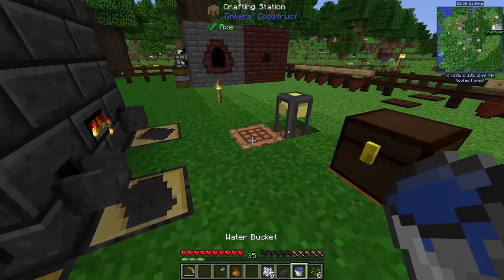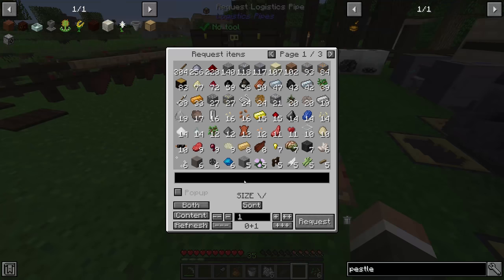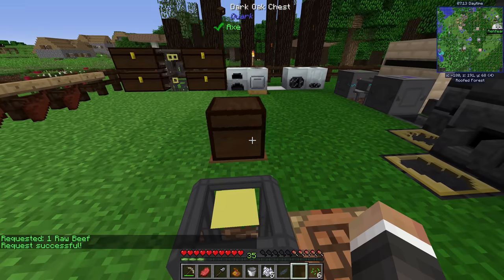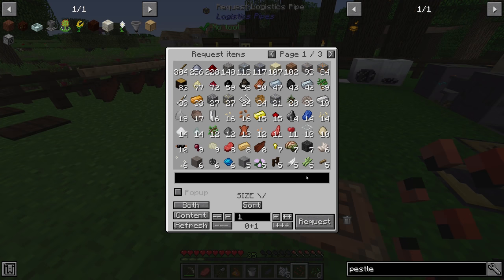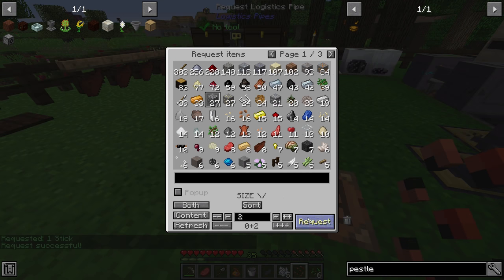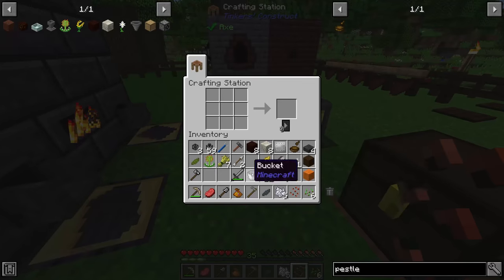The lasagna also requires beef — we have raw beef so we'll smelt that into steak and then craft it into ground beef. We also need a tomato. We have tomato seeds so we'll plant those — we need some kind of hoe device, and we can make a vanilla Minecraft hoe for this. In the interest of speed, we'll use some bone meal to speed up the tomato growth since we only need the one tomato for the food flower.